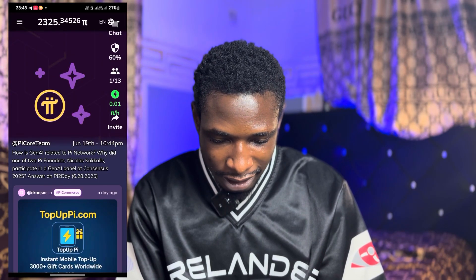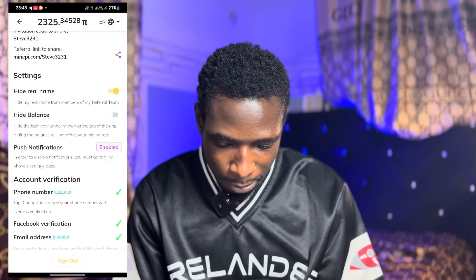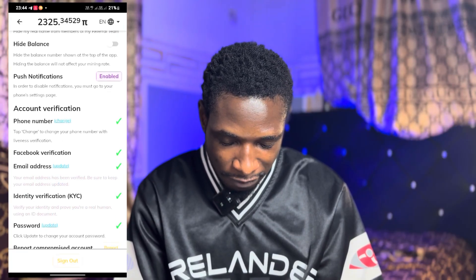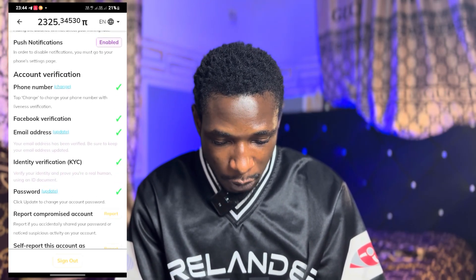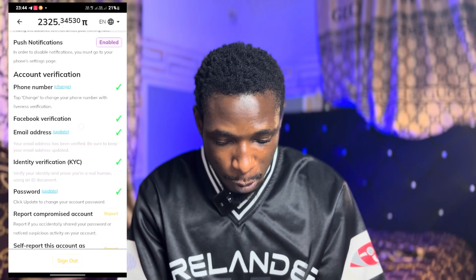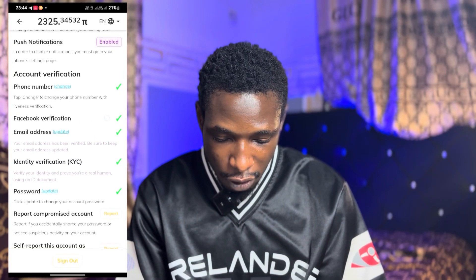Once your app is updated, open up your Pi app again, click the hamburger menu, scroll up, and locate the Profile section. On this profile page, scroll up — as you can see on my account I have five marks. Your max is supposed to be displaying five. If you see four, it may be because your Facebook account is not connected.